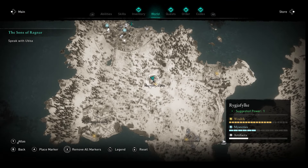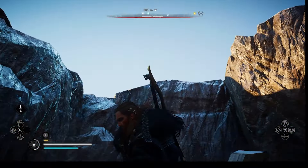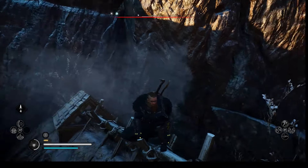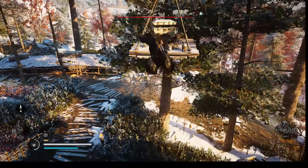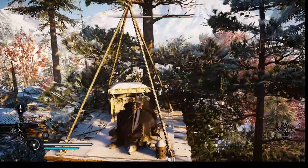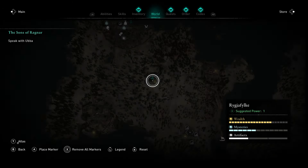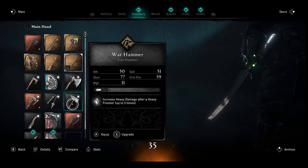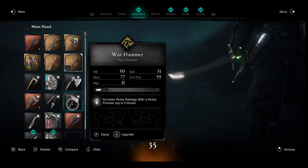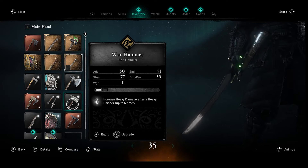Next up we're heading to the Marauder's Den, which is pretty close to the last location. There are a couple of ways to do this — you can jump off the cliff just behind the Marauder's camp and hop onto the house, potentially getting across without being seen, or you can take out all the Marauders and then hop on top. Once you loot this chest you're going to get your first Warhammer. It's called the Warhammer, with 50 attack and 77 stun, and it increases heavy damage after a heavy finisher up to five times.